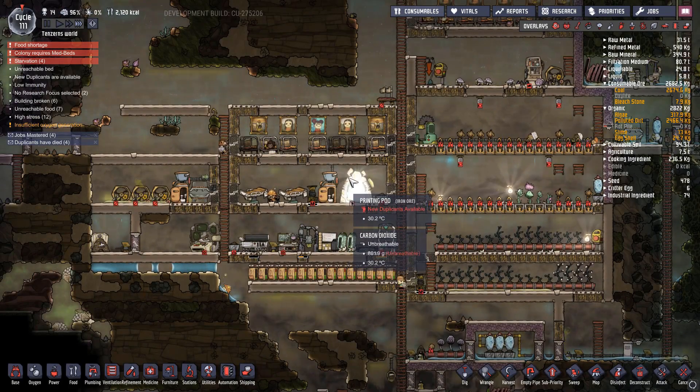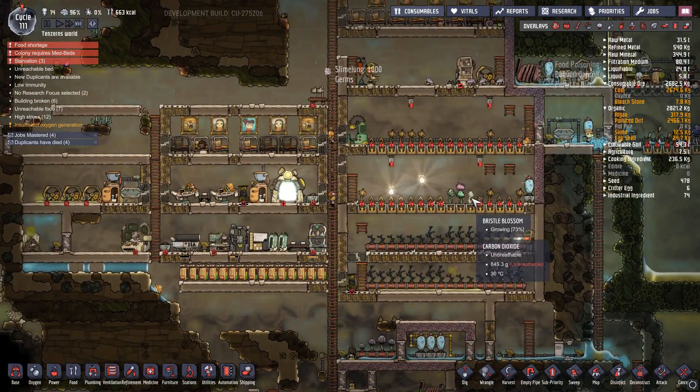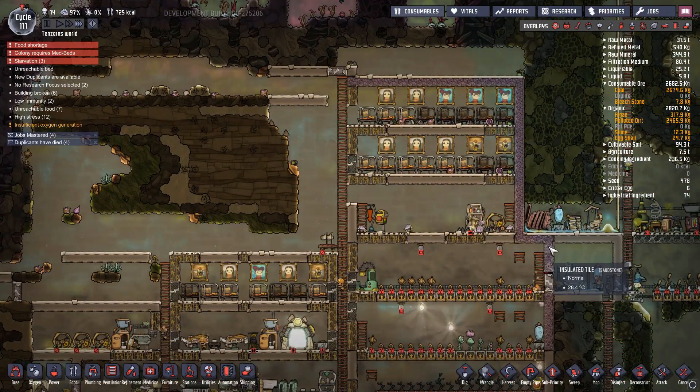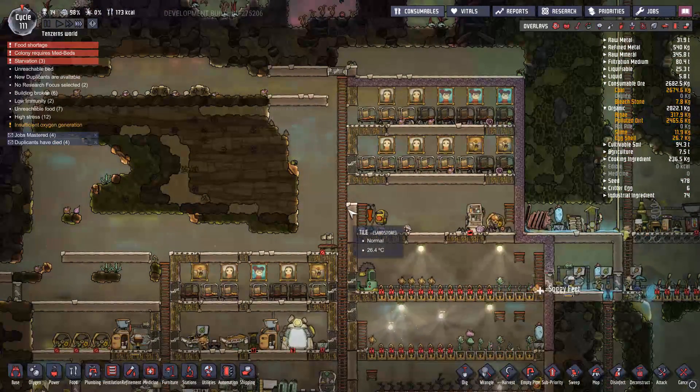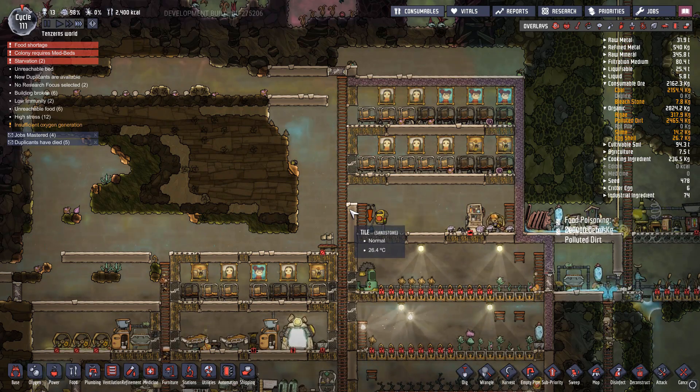Unfortunately we were off to a good start. We got to cycle 111 — we're just trying to figure out those last couple of things and then we should have been able to really get going. So I'm going to start a new colony. That's gonna do it for this episode, you guys. If you guys like the episode, please leave a like, leave a comment. If you haven't already, please subscribe and I'll see you guys in the next one.